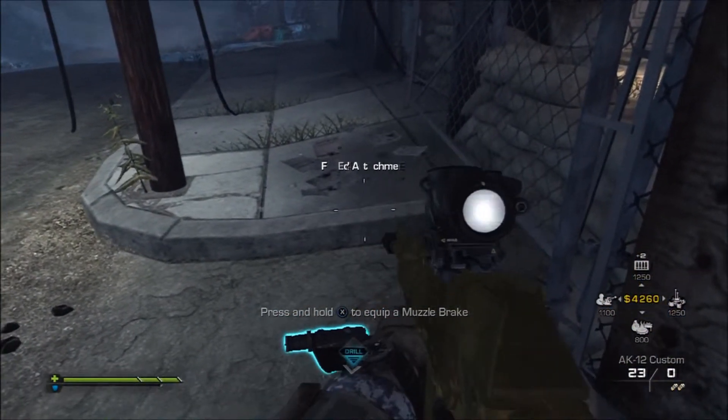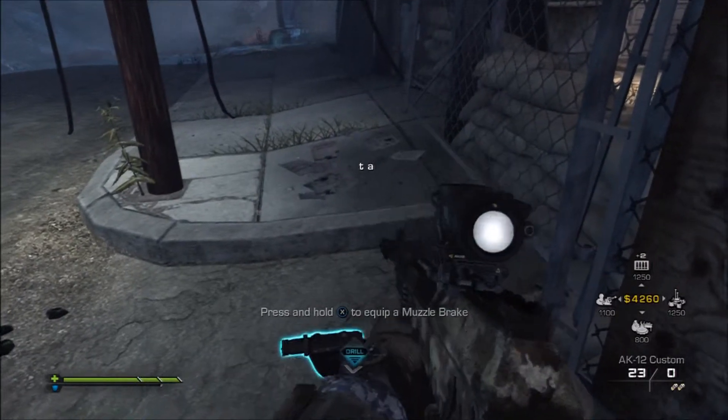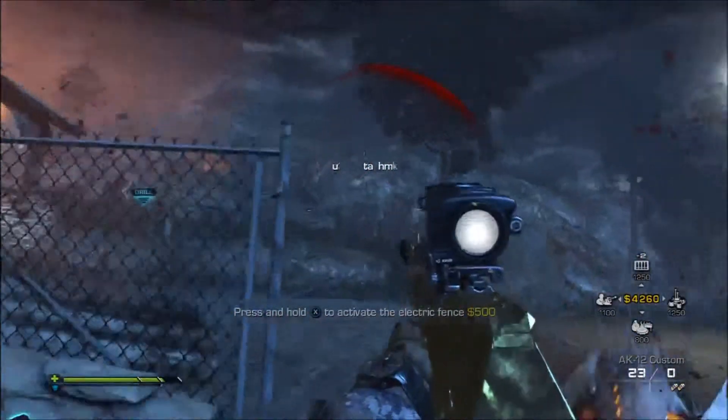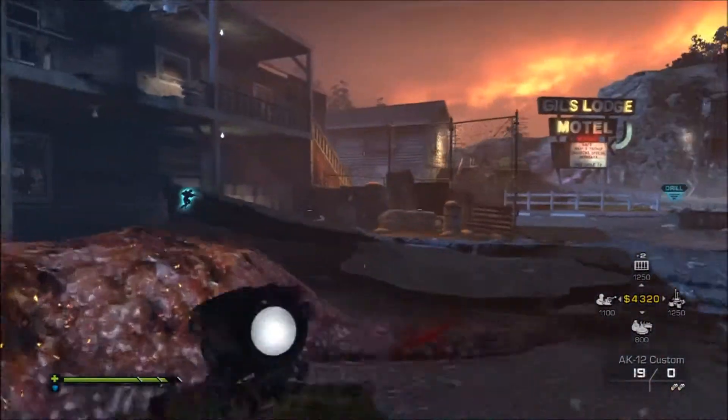I found two muzzle brakes which made it pretty easy. You find another one and keep swapping them out — they change the skin of the gun. You can see I got gold there but I didn't notice it, so I kept going until I got gold again. You keep doing it, the skin changes, and boom — you got yourself a gold weapon.